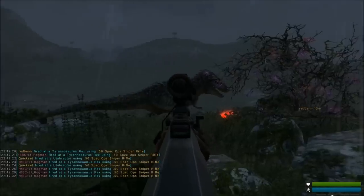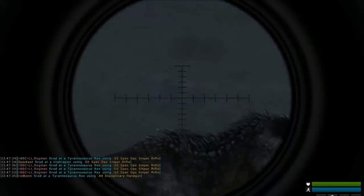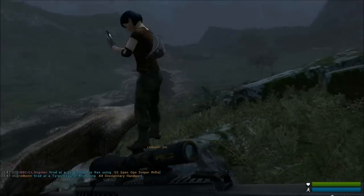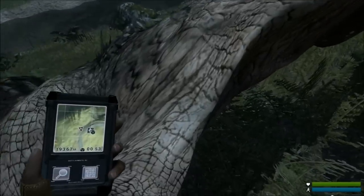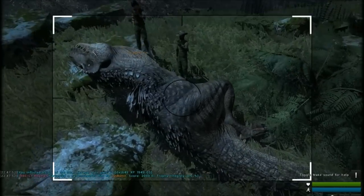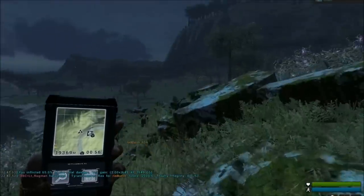Nice! Ha! That was intense, man — my heart was racing! It was intense, it was after me. Alright, ready? Say cheese — yeah, we got it. That was crazy. Alright, where is that other Rex? He's up here, definitely engaged. One player finished him with a revolver — that was great. He ran off behind a tree, over the cliff. He's down. Beautiful. I heard the bullets slapping into his skin.